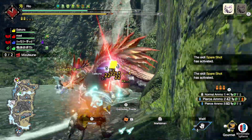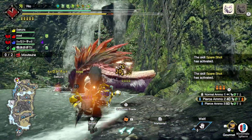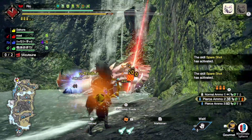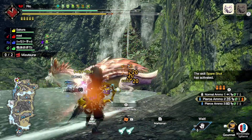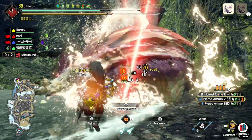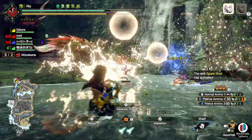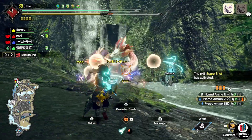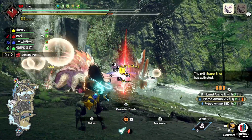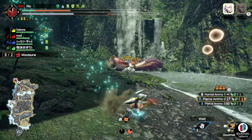I think it's funny that we're getting a normal Mitsutsune event quest when just a few weeks ago we got the Violet Mitsutsune Hazard event quest, which I think is one of the best quests we've gotten in a long time — certainly as part of the event quests for Monster Hunter Rise Sunbreak. That one gave a lot of people a challenge and I think is one of the best quests we've received period. So this feels like a bit of a downgrade, realistically speaking.